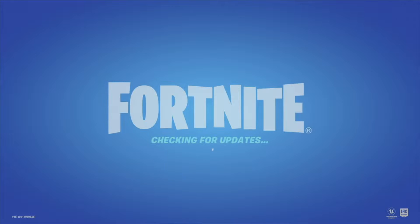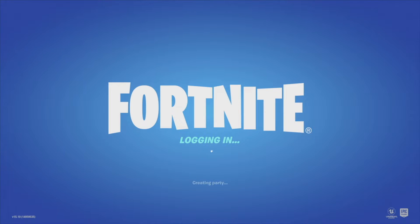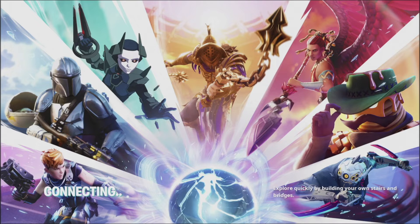If you're having any problems claiming this right now, just log into Fortnite as normal. It's gonna check for updates and all that stuff, and then you should see 'Your purchased items are waiting for you' — this is exactly what we're supposed to see on our screen.